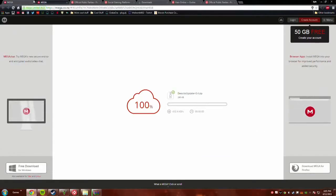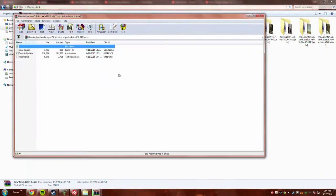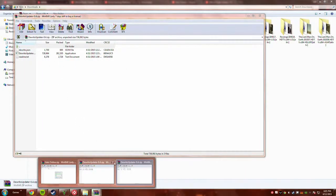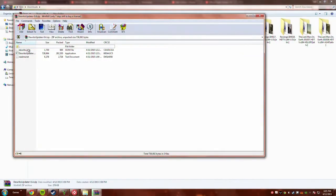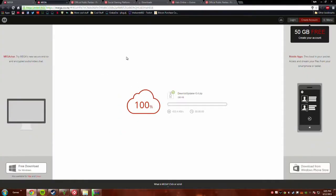While that's extracting, head on over to this other link I'm gonna provide you, which is your Dorito updater — yes, that's Mountain Dew and Doritos, they're crazy but funny. Get your Dorito updater, open that up. We're gonna wait until the other one finishes extracting because it's gonna go in this folder.